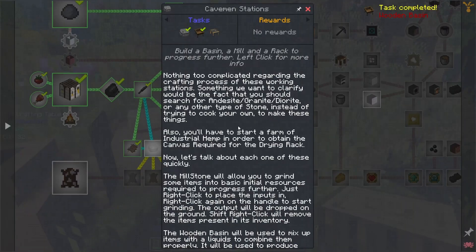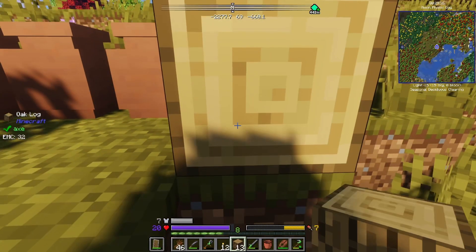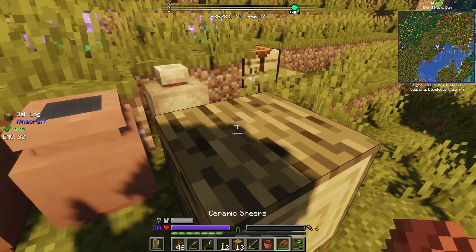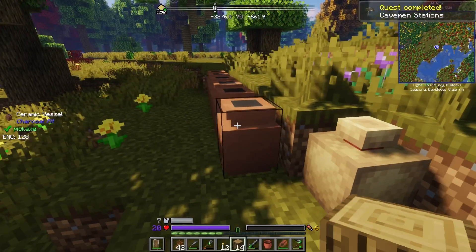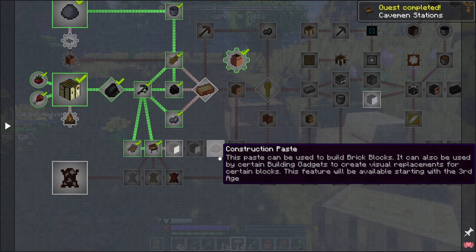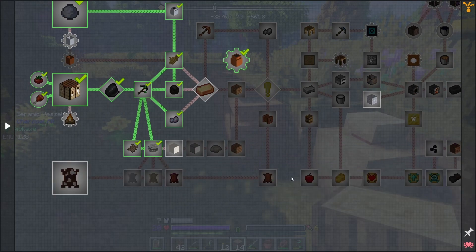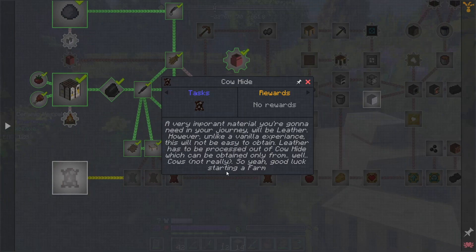And the last one is the drying rack: planks, canvas, and a log. Alright, drying rack — did it. Construction powder, we ain't going to worry about that for now. Cow hide — unlike vanilla Minecraft, this would not be easy to obtain. Leather has to be processed out of cow hide, which can be obtained only from cows — so yeah, good luck starting a farm.